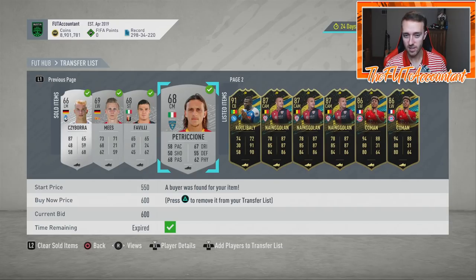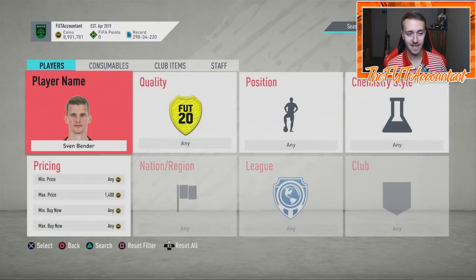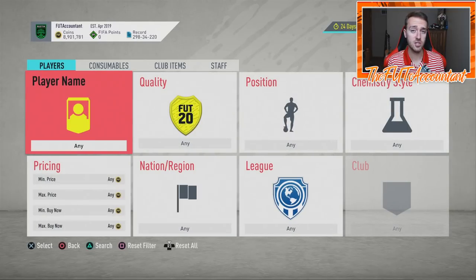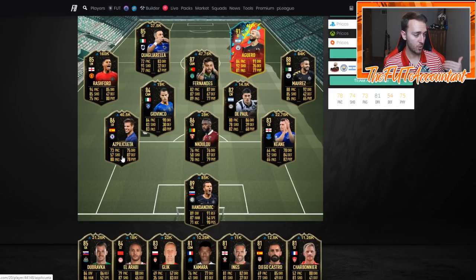Patricione sold at 600 coins — that's a dub. Now, the methods I just showed you are perfect if you're anywhere from 10k to 50, 60, 70,000 coins. But once you get up to that 100k range, you want to graduate into something more profitable, because now that you have more coins, you can spend more coins to make more coins. It just compounds until you get to the highest levels of trading on FIFA.